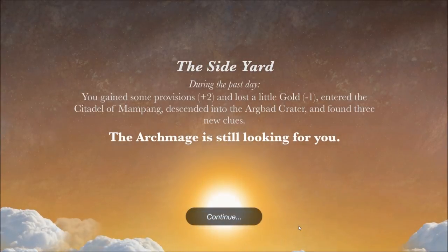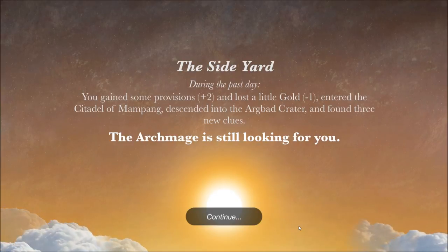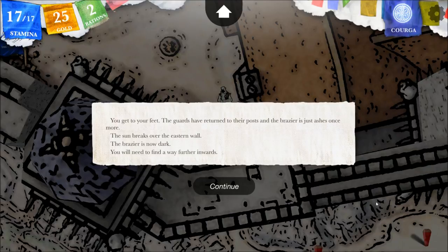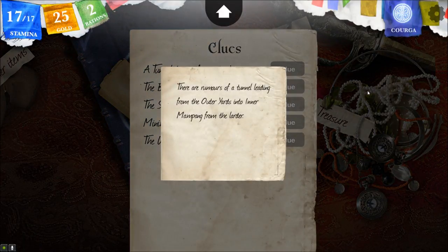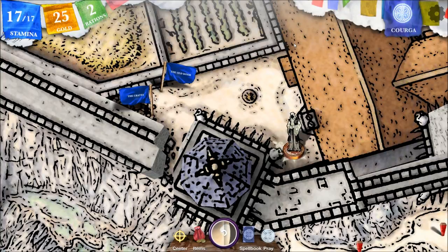You have found one new clue. During the past day you gained some provisions (+2) and lost a little gold (-1). Entered the Citadel of Mampeng. The archmage is still looking for you. A tunnel inside from the larder — the rumors of a tunnel leading from the outer yards into inner Mampeng from the larder. Seems like a good idea. Either that, or if we get one of the rebel birdmen to help us.